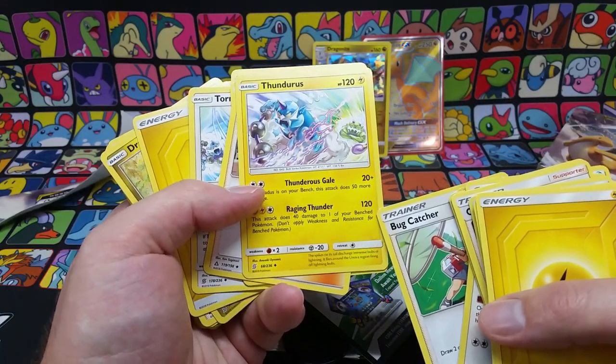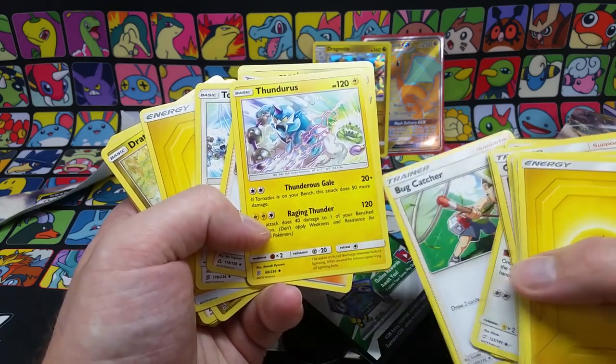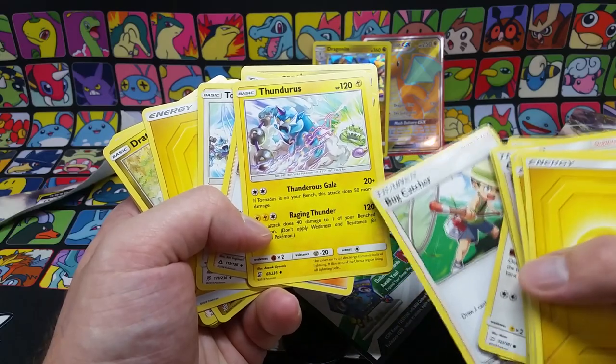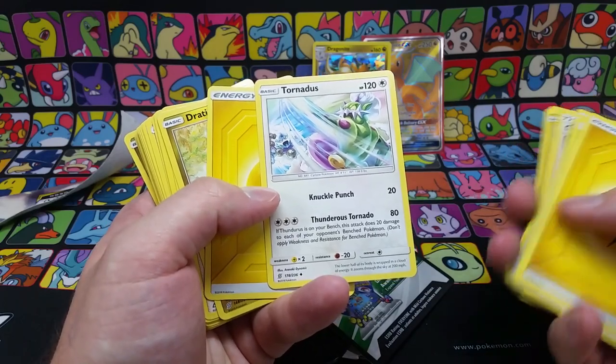Raging Thunder does 120. This attack does 40 damage to each bench Pokemon. Thundurus' Gale does 20 damage, but if Tornadus is on your bench it does 50 more damage — that's pretty strong for two energy. Let's look at that Tornadus for a second.